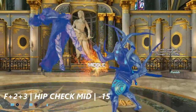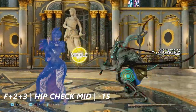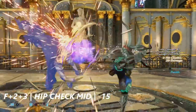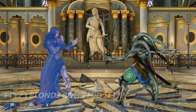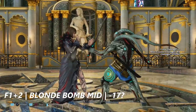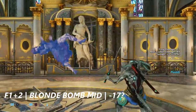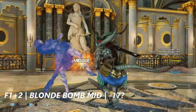4+2+3 all-in-one command is a hip check mid that Anna commonly uses at the wall. This move is negative 15 on block. Forward 1+2 is a Blonde Bomb mid — despite this move's pushback, it may be negative 17 or more on block. Yoshimitsu's crouch dash 1 is the best punish for this move.